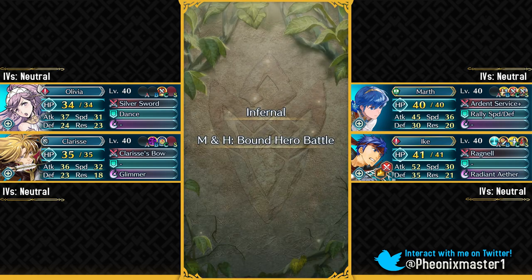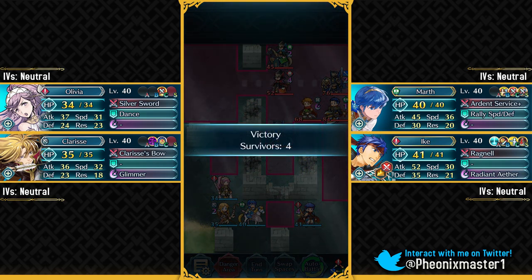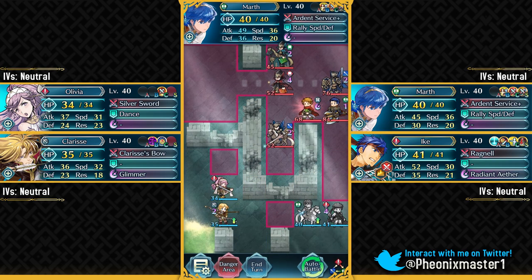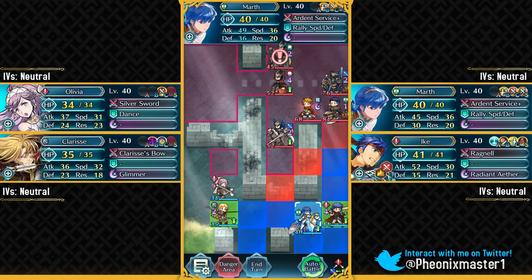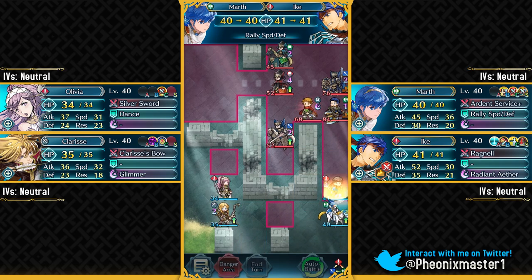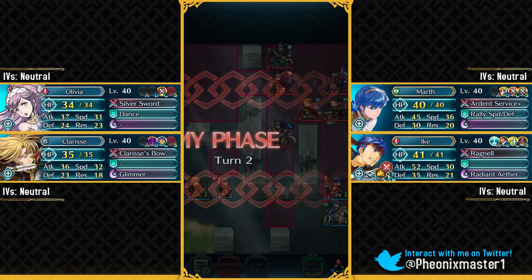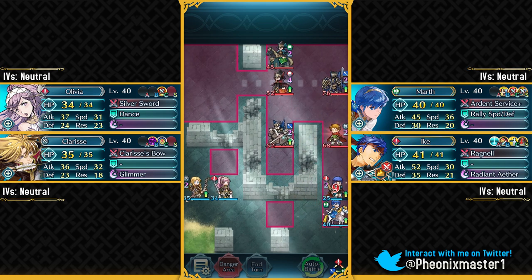Legendary Ike is pretty good on this map, though he can't quite take care of ranged units to the same extent, but he's very powerful. We'll have Marth and Ike here. You need the Spur Attack support from Marth to make sure you one-round KO Matthew. I'm going to use Rally Speed and Defense and put Clarice here. Hector is going to attack and go down — he'll get one-round KO'd. You definitely need Spur Attack for that, and Matthew is also going down.